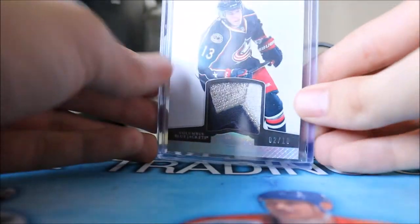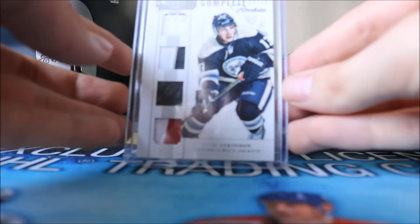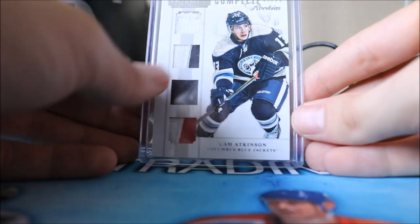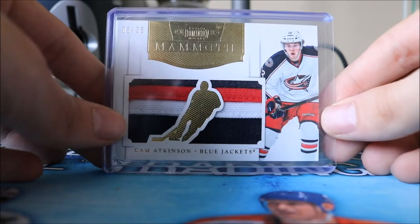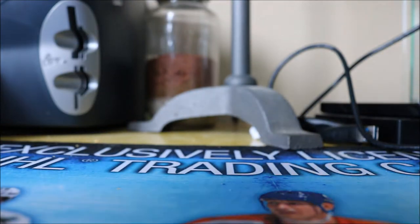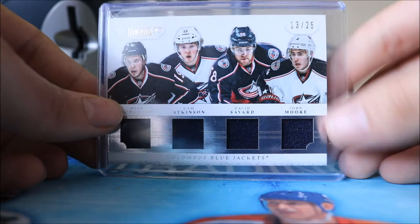That patch version is one I've only seen this copy of, so there aren't many out there. We also have the Complete Rookies patch prime, normal jersey, and fight strap numbered to 25 — I bought this one from Clout Cinchara. Then we have the Dominion Prime Mammoth Jersey numbered 25 with three nice colors, and the Dominion Quads with Joe Hansen, Savard, and John Moore, numbered 13 out of 25 — once again his jersey number.